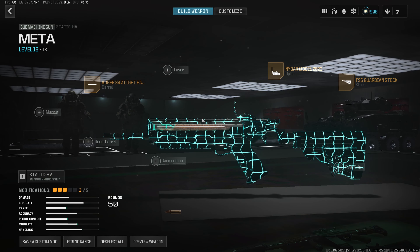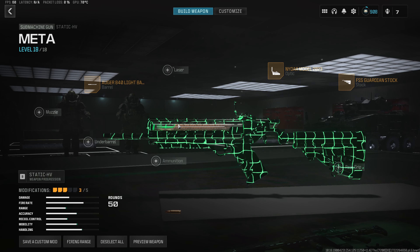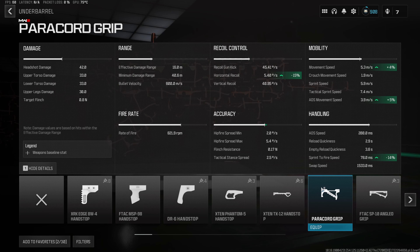Getting right back into the build, now we do wanna throw on a brand new underbarrel that they actually just added in the Season 5 update, which is gonna be the Paracord Grip. This is gonna give us a 15% decrease to our horizontal recoil, a 4% increase to our movement speed, and a 14% decrease to the sprint to fire time — which is a perfect fit for this build, because a lot of the recoil on this weapon is gonna be horizontal.